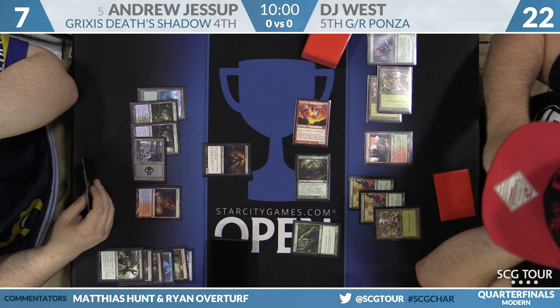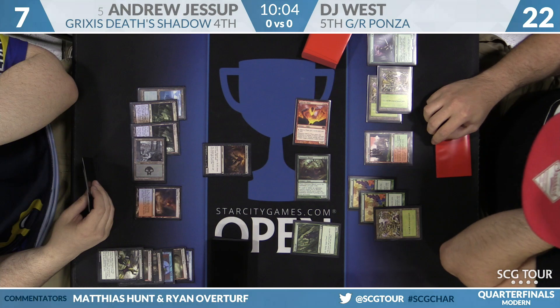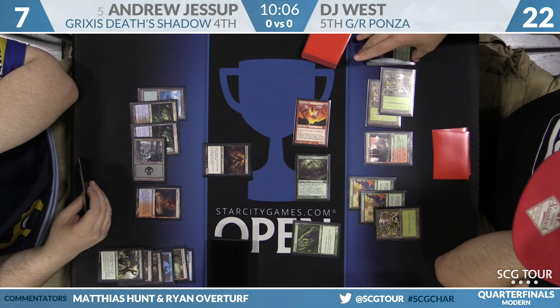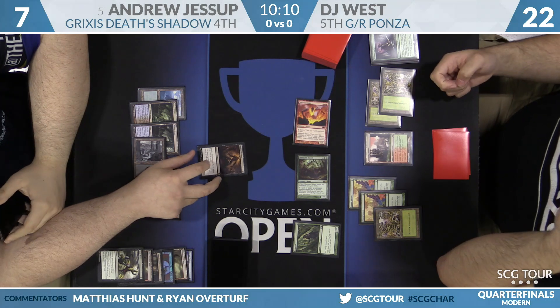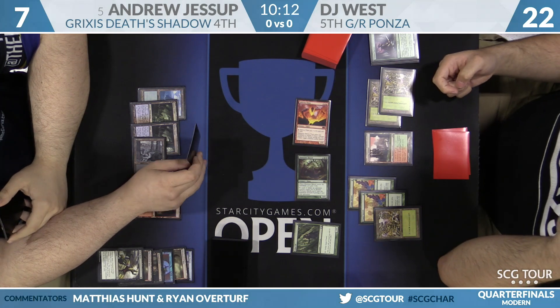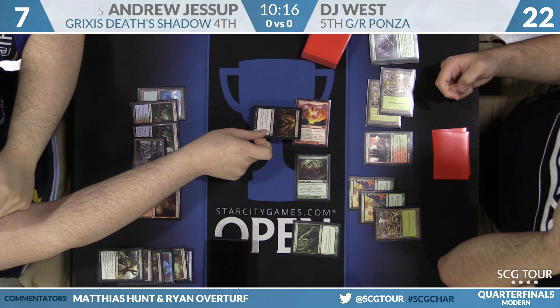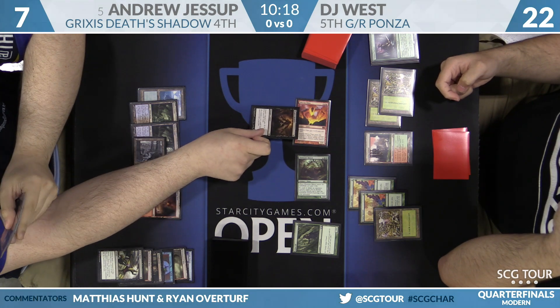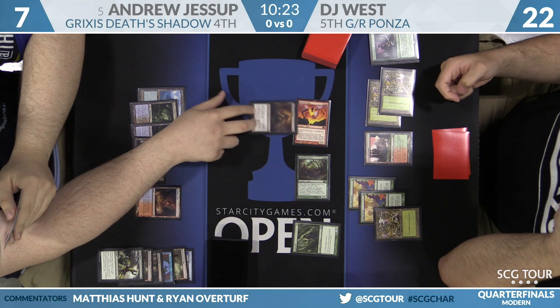DJ West attacks with Inferno Titan and Obstinate Baeloth. The Inferno Titan's three damage placement is interesting — if he sends it at Andrew, Death's Shadow grows. So he puts the three damage on Death's Shadow instead. The 6/6 Shadow with three damage on it will block the Titan — a one-drop trading with a six-drop.